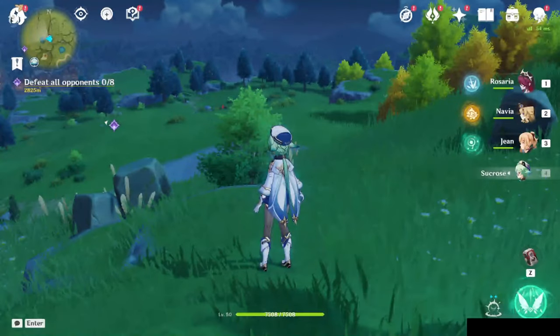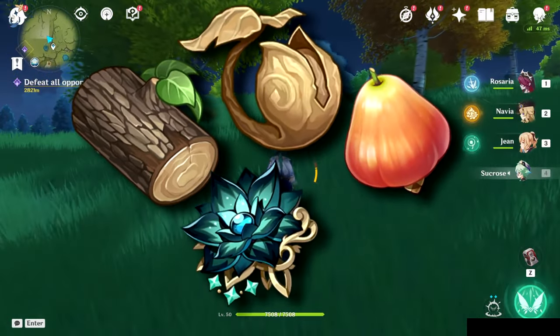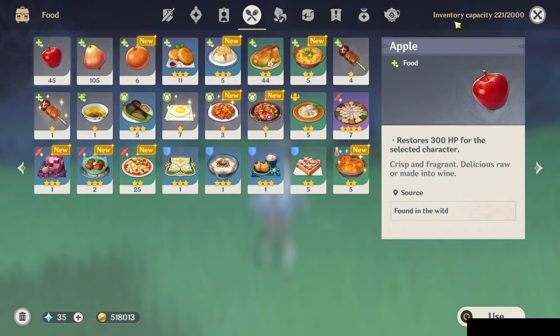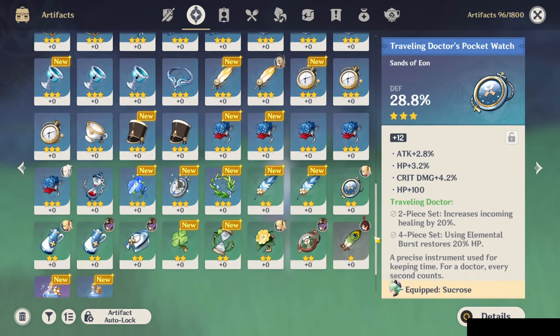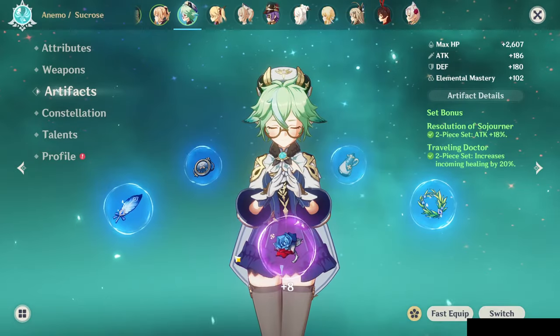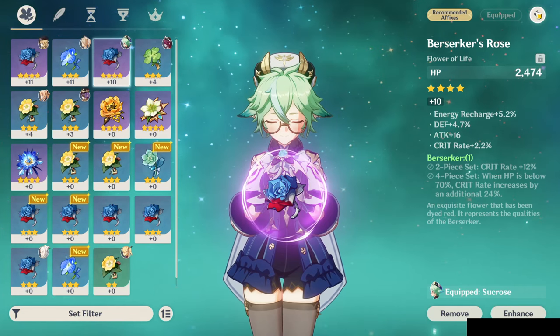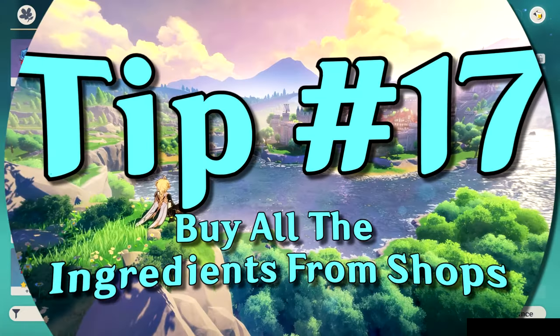Tip number 16 is pick up everything you see. You never know when something will help you ascend a character later. Don't worry about inventory capacity — you have quite a lot, and it's counted by how many different items you have, not how much of each. This is very helpful for leveling artifacts; I pick up three-star artifacts from around the world and use them to enhance others. It's better to have a lot of something you might not need yet than to need a lot of something you don't have.